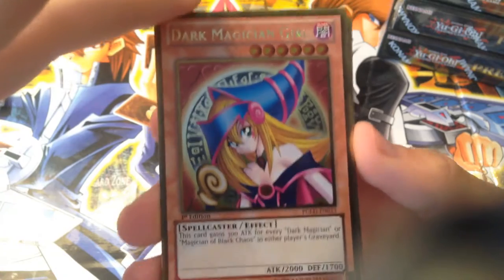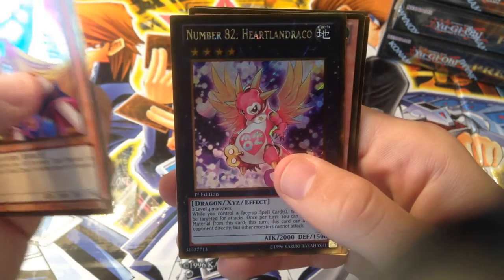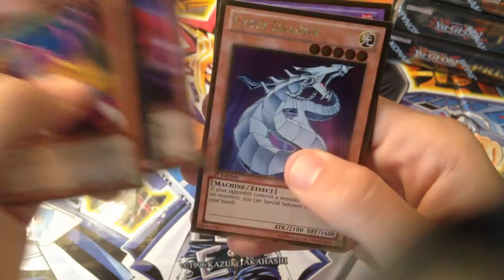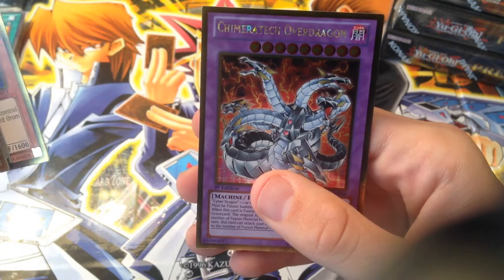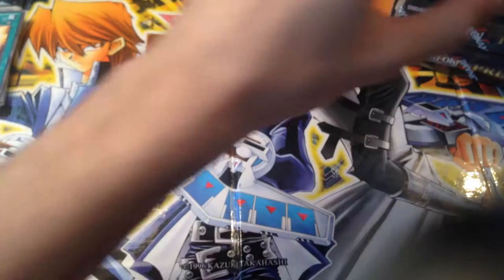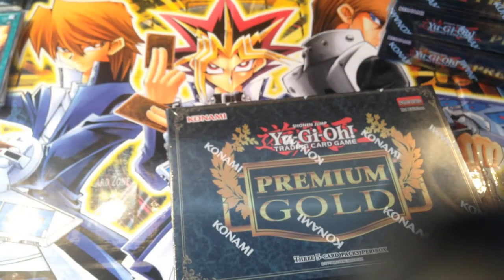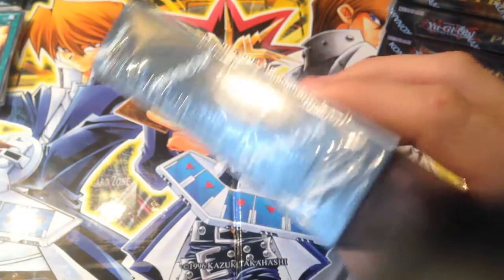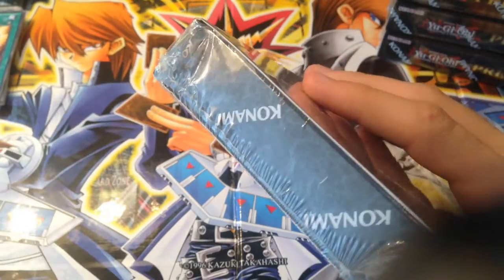Dark Magician Girl — the original print — that is so cool. Number 82, the other one of those, a Cyber Dragon and the Over Dragon. So we opened up some good stuff — already we got Winged Dragon of Ra, Dark Magician Girl. I love this pack, I freaking love them. I should have bought two — I was thinking about it before they came out.